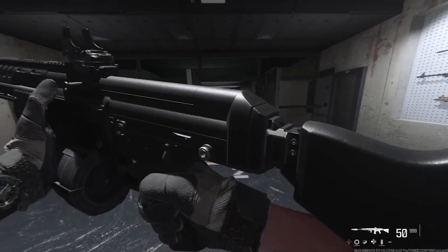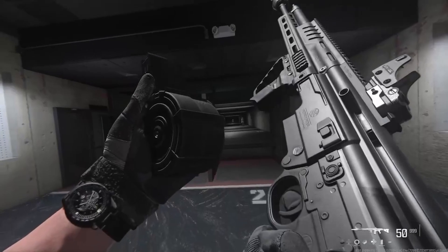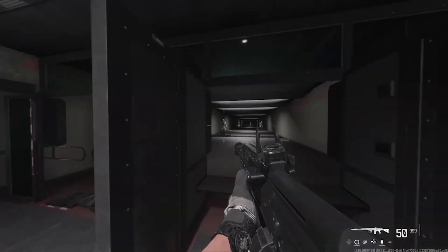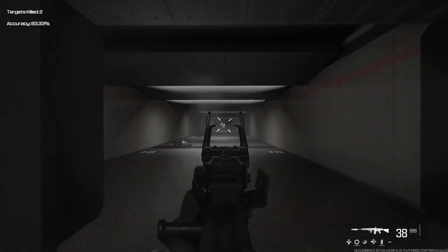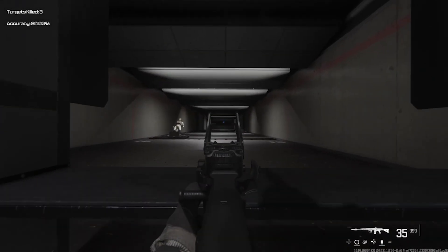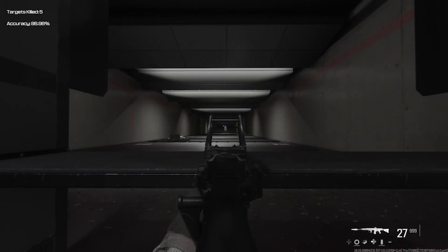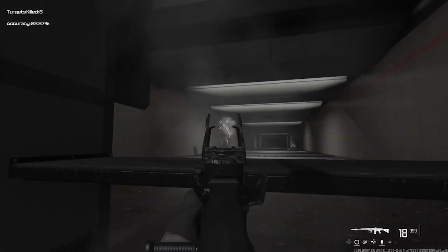Starting off our list with the STG-44. The STG is a weapon that some may remember from past World War 2 games, including Call of Duty Vanguard. It's made its long-awaited return in Call of Duty Season 5. This free weapon is unlockable through the battle pass and is the strongest assault rifle in the game with the right attachments. Here's what you'll need.